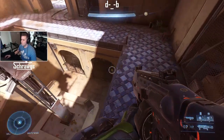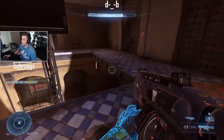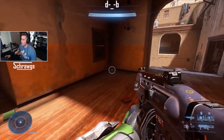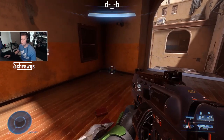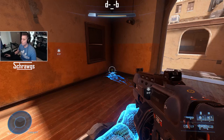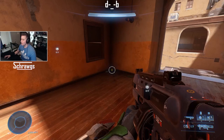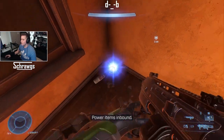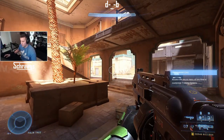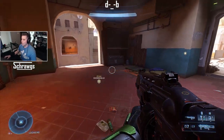Plasma grenades can be stuck onto enemies, which will kill them. If you don't stick them, they still do quite a bit of damage depending on how close they are — significantly more than frag grenades. At mid-range it almost took off my whole shield. If you're right next to it, it'll actually kill you, so you don't necessarily need to stick them to get a kill.